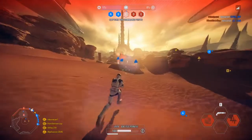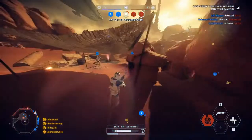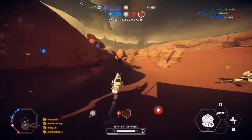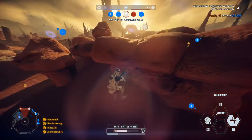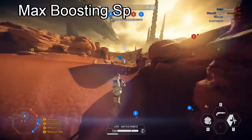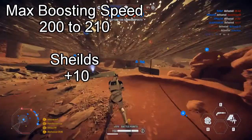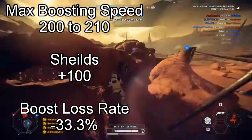With the missile changes, I also see that the TIE Defender will have to return to the capital ships, or rely more on their team support ship, in order to keep up their intensity. The B-Wing got some pretty mad buffs in this patch: the boost max speed went from 200 to 210, the shields got a buff of 100, and the boost loss rate went down by 33.3%.